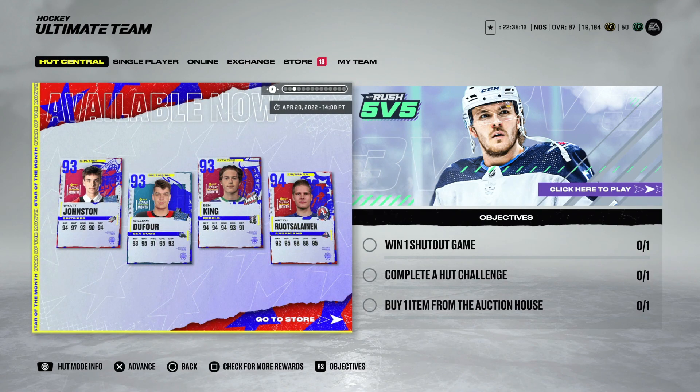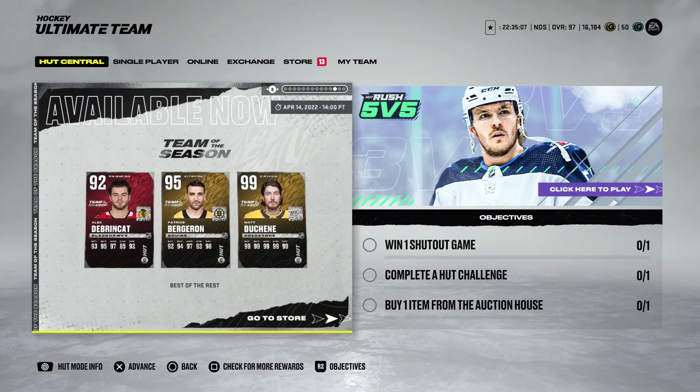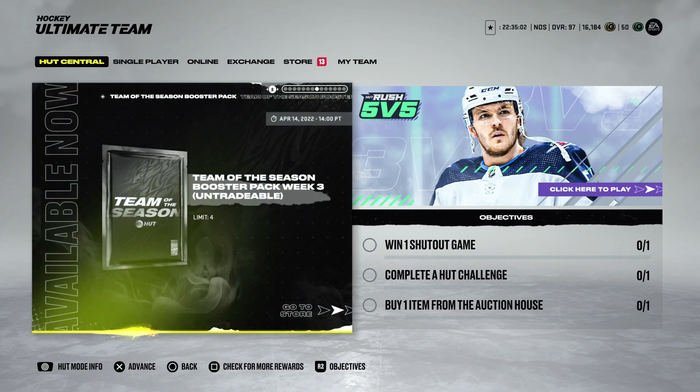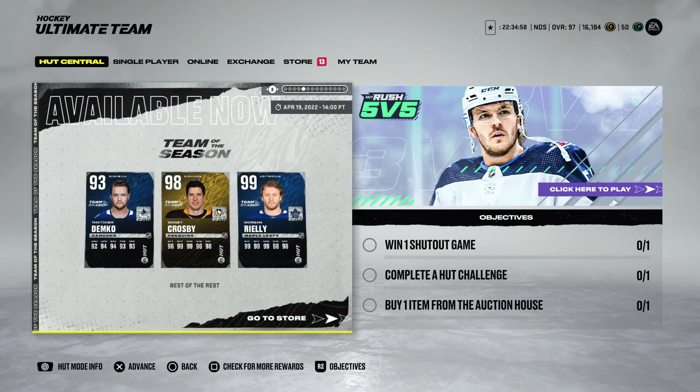Regardless, we did get some cool Team of the Season cards today with Morgan Riley and Sydney Crosby. Let me know if you think there are any other cards in the North American release that should get Team of the Year that haven't yet - I'm curious to hear from you guys. That's gonna do it, have a good one.